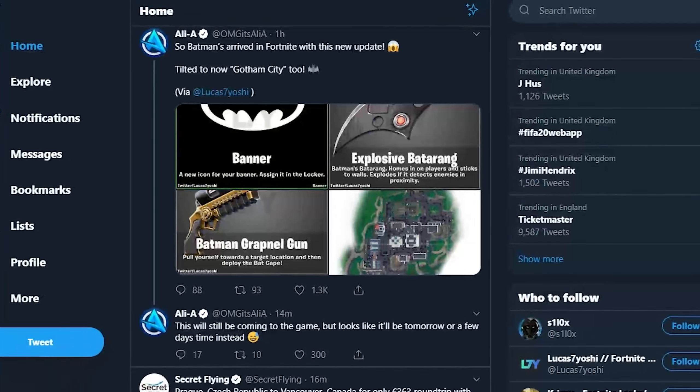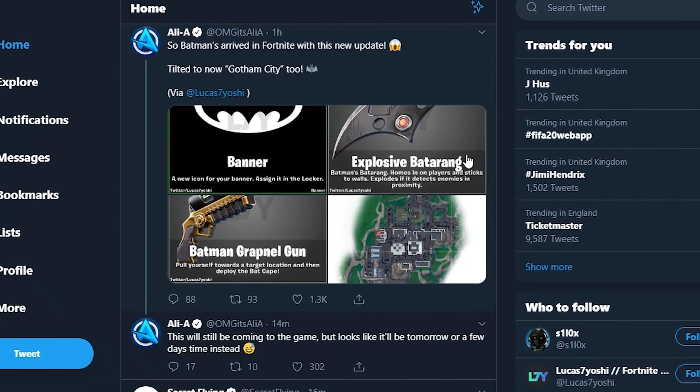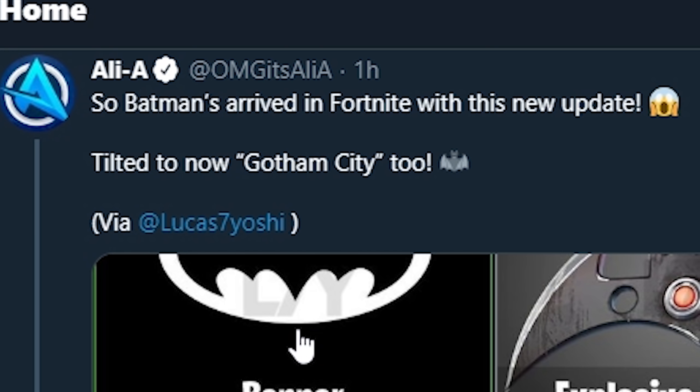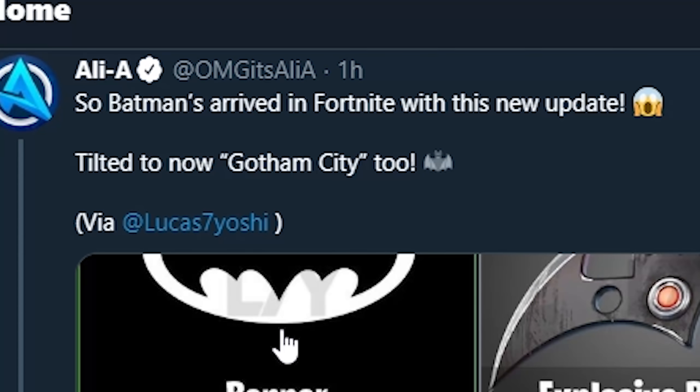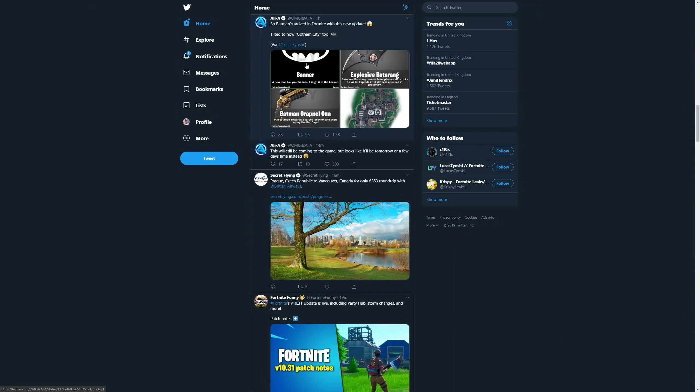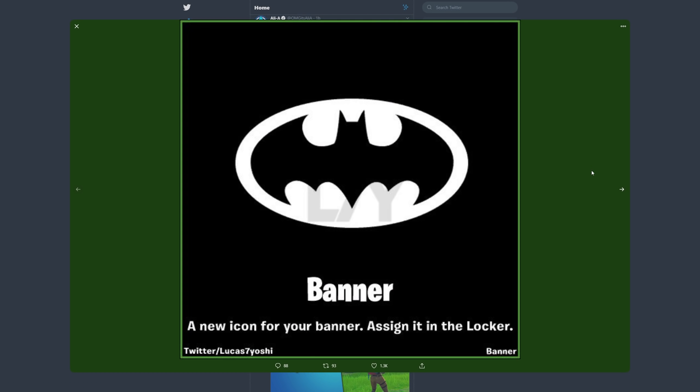Quick, drop a like and subscribe in the next five seconds, otherwise this ghost is gonna be at your window tonight. So I was just scrolling along on my Twitter — this is before the Fortnite servers are live, by the way, so this is all the stuff that's about to get into Fortnite. I just saw Ali-A tweet and he said Batman arrived in Fortnite with this new update, Tilted is now Gotham City, and bro I'm so hyped — Gotham City is about to be in Fortnite.